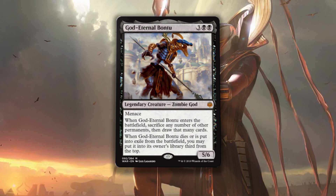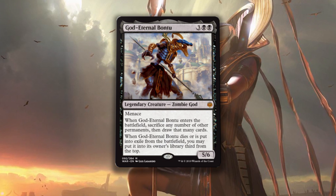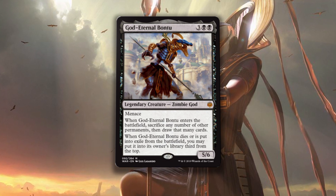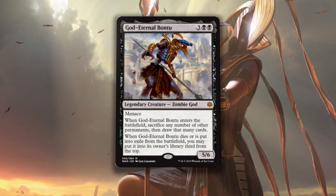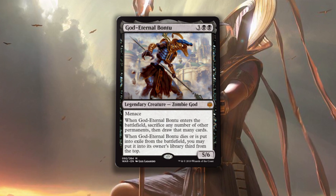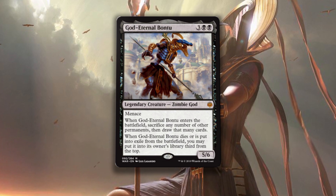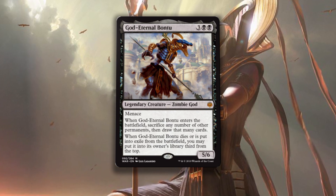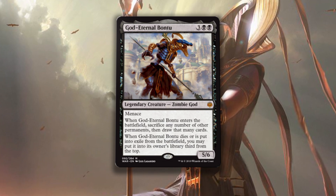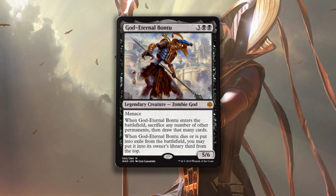God Eternal Bontu is 3 generic and 2 black for a 5/6 legendary creature zombie god with menace. When Bontu enters the battlefield, sacrifice any number of other permanents, then draw that many cards. When Bontu dies or is put into exile from the battlefield, you may put it into its owner's library third from the top. Five mana for a 5/6 with menace is a fine start, but then it enters the battlefield and you get to sacrifice and draw — that gives a ton of value to excess lands, tokens you don't need, and each card replaces itself at the very least.